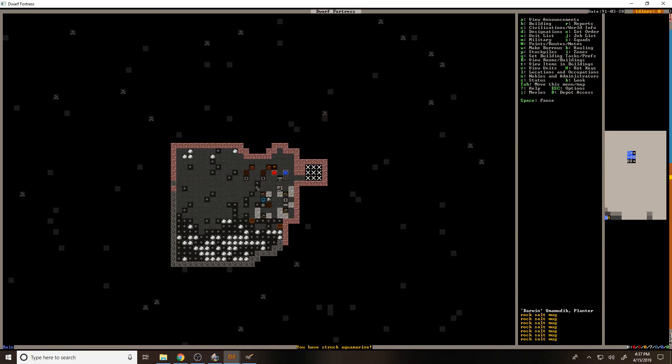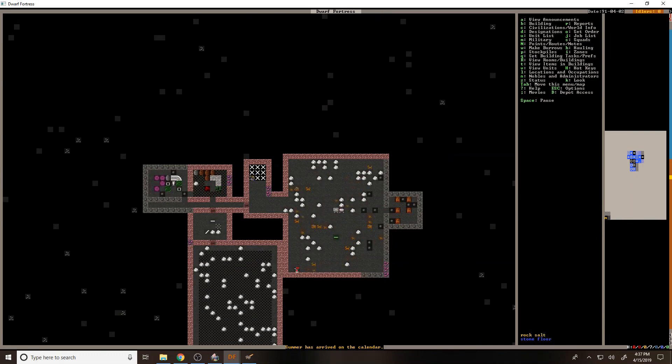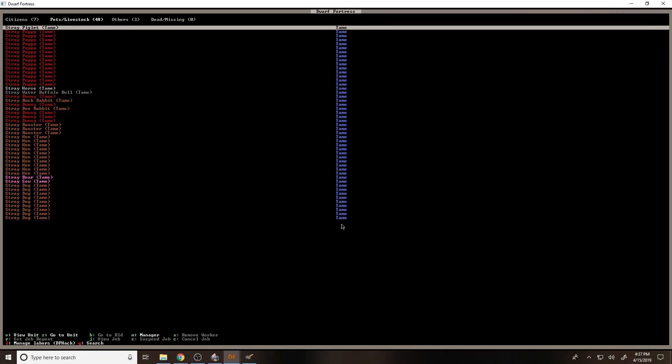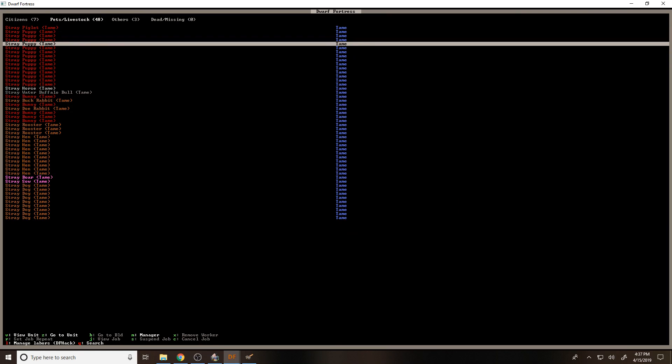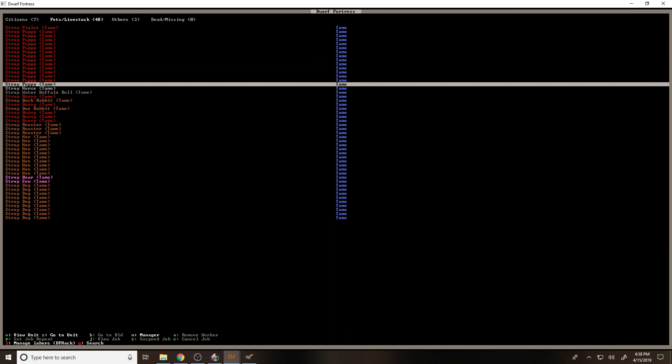This is just your standard run-of-the-mill minimal fortress setup — I think we're just about there besides the nobles. So it's summer — does that mean we're gonna get migrants? I think it might be. Look at all those puppies! We need to look at our pet livestock — how many puppies do we have? Fourteen puppies — not half bad.